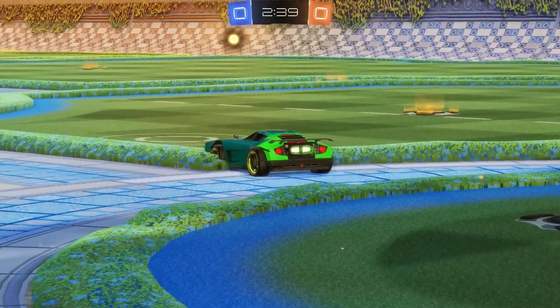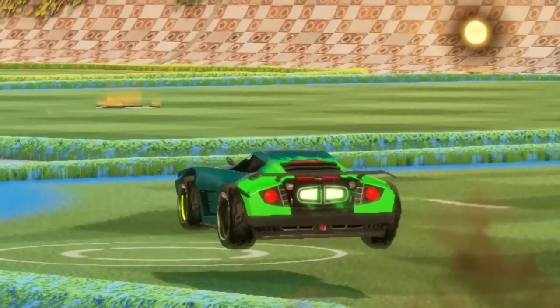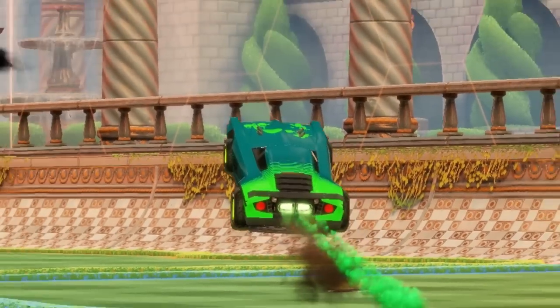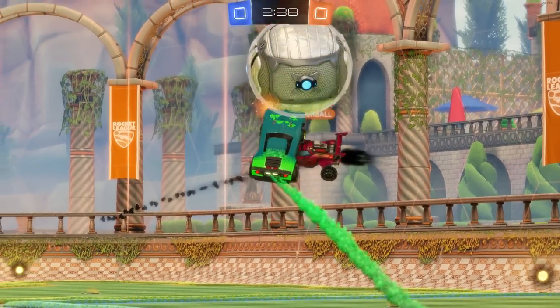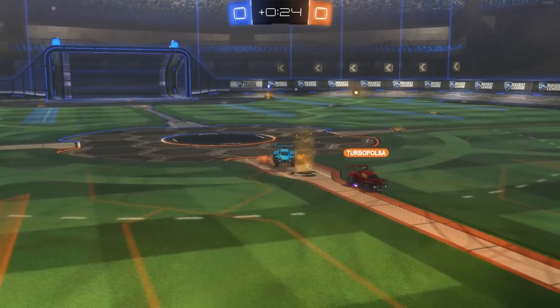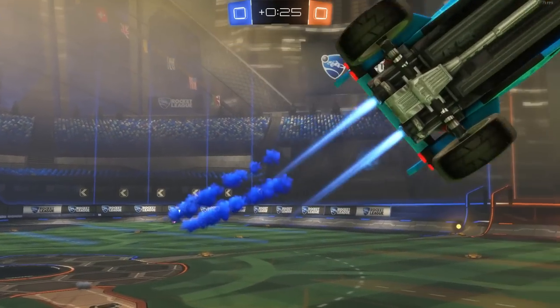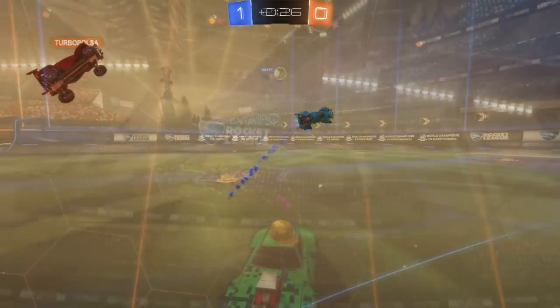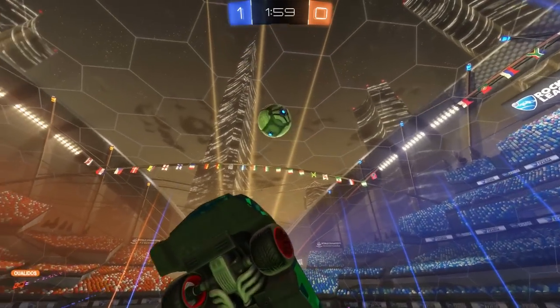So how's the move done? All you've got to do is jump, then hold boost during your second jump. This means that you never stop boosting as your car ascends. You'll launch into the air at great speed using only a fraction of the boost it would otherwise take to reach such a majestic height. Amazingly, this even makes reverse aerials slightly less redundant.